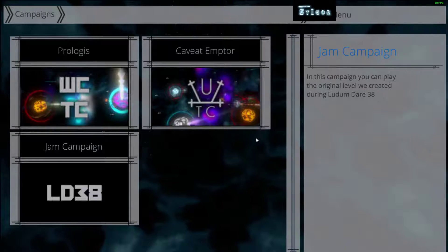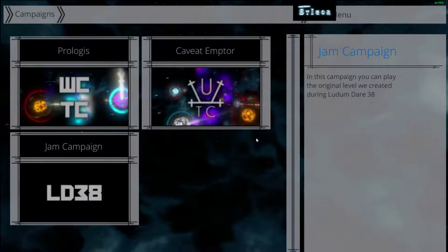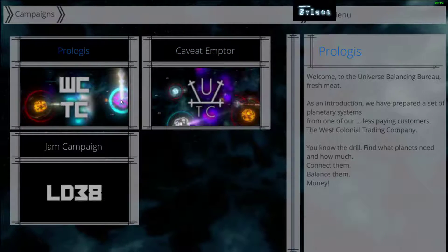Campaigns: Relogies, Kavit, Emptor, Gem Campaign. Let's start with Relogies for now.